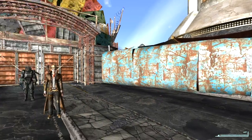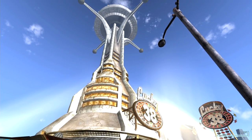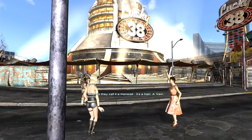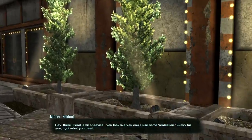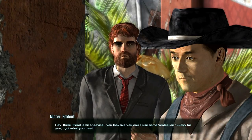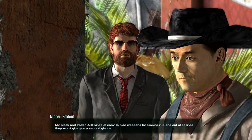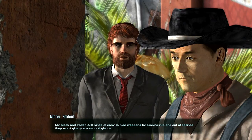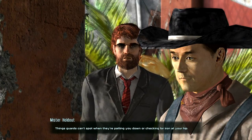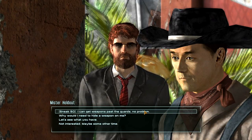He can wait. A street vendor approaches: you look like you could use some protection. My stock and trade — all kinds of easy-to-hide weapons for slipping into and out of casinos. They won't give you a second glance. Things guards can't spot when they're patting you down. Sneak 50 — I can get weapons past the guards no problem. One fella I knew was able to slip a pistol past the guards — I'm guessing you could get a machine gun by them.